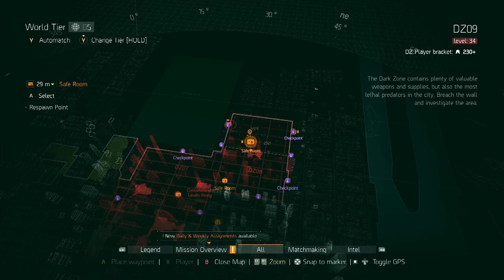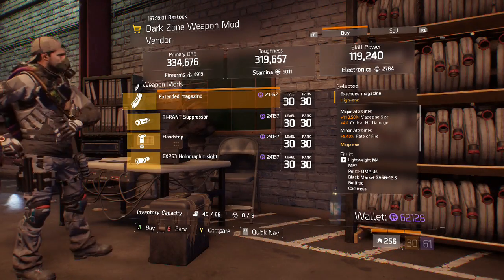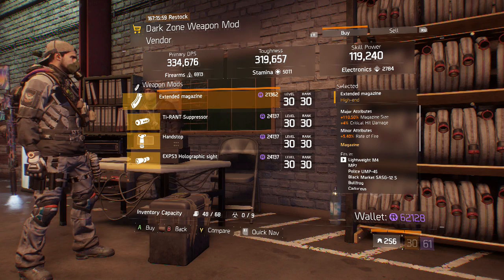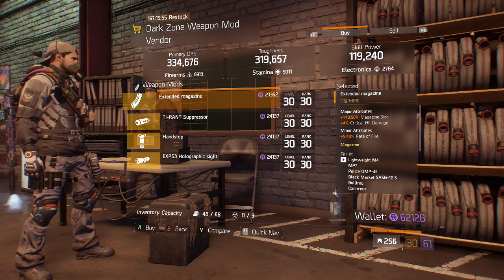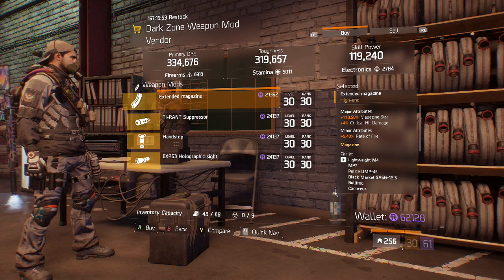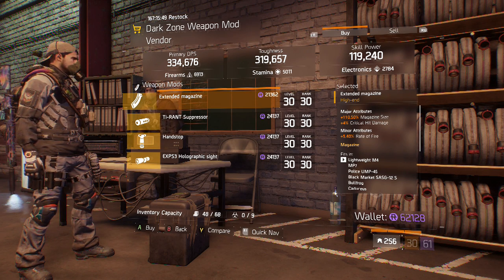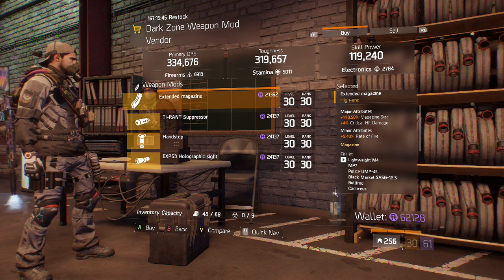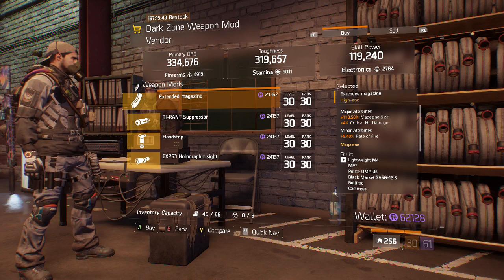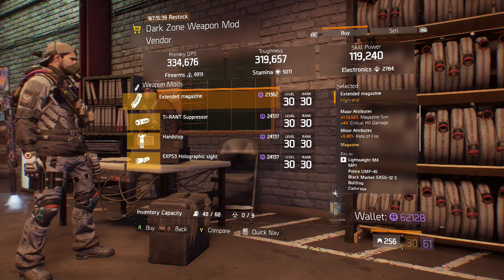Now at the DZ09 Dark Zone safe house, at the weapons mod vendor we have an Extended Mag with 110.5% magazine size, 4% critical hit damage, and 5.4% rate of fire — almost a perfect extended mag. Personally I'd suggest having critical hit chance over critical hit damage, since 4% critical hit damage is pretty much nothing but 4% critical hit chance is definitely worth using. Either way, this is still a very good extended mag to pick up.